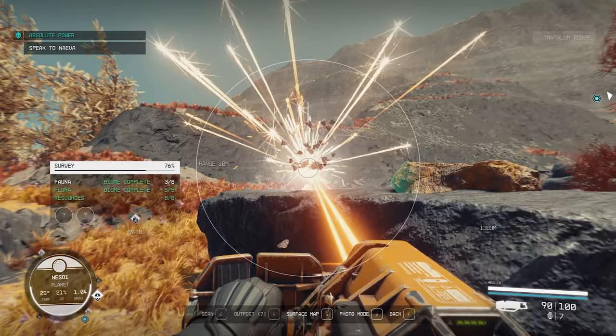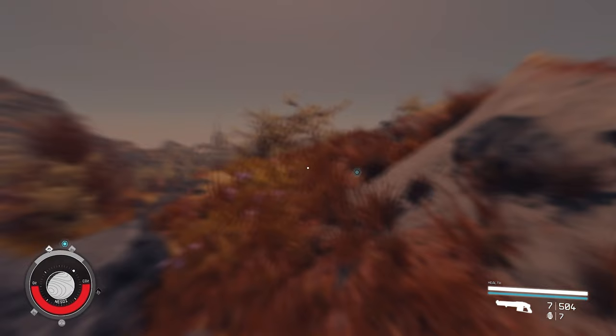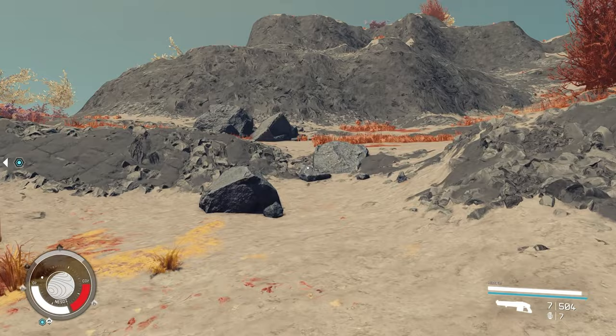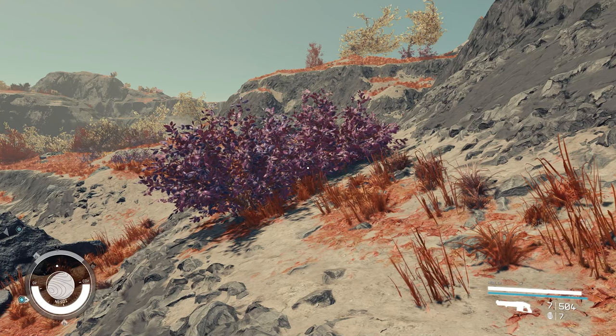About the oxygen system: when you run, your white O2 bar depletes. Once it's gone, your red CO2 bar starts rising. When it maxes out, you take damage — but it'll only bring you down to 10% health at the lowest. If you have plenty of medkits, you can keep moving even with a full CO2 bar; just heal up when you reach your destination. It won't kill you as long as you're not also getting shot at low health.